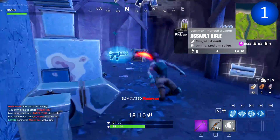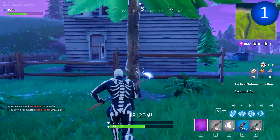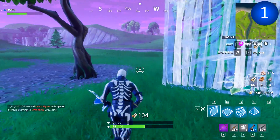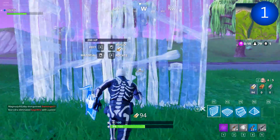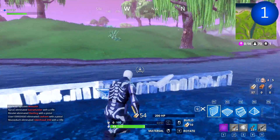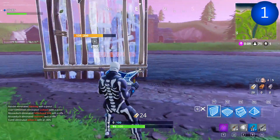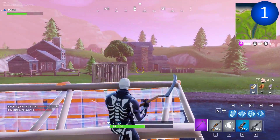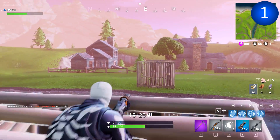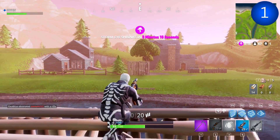I'm going to show you a bunch of basic builds that you can actually use in the game. Some are more complex than others, but these starting ones are for when you're in a panic and need quick shelter. The first one is the panic walls. I advise using wood or brick because metal takes a long time to build. Place a wall, run behind it, place another wall, run behind it — use these as points of HP. By doing this you'll give yourself a longer life and might survive a situation you'd normally die in.